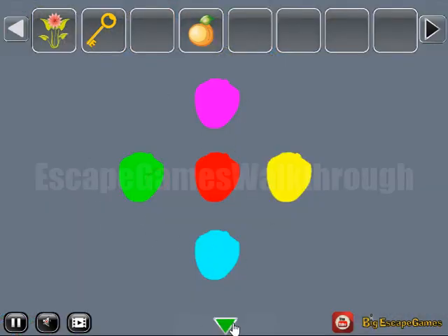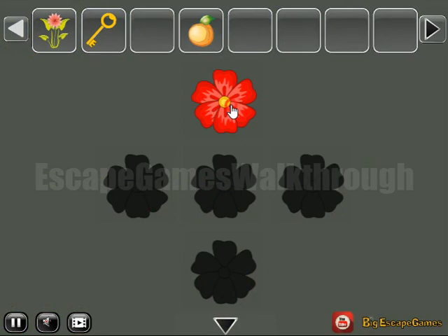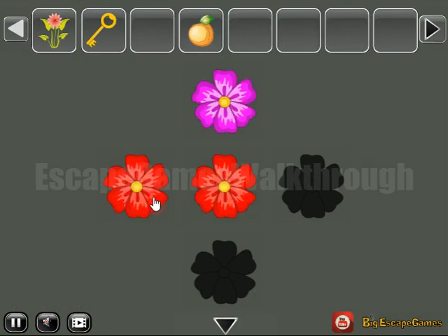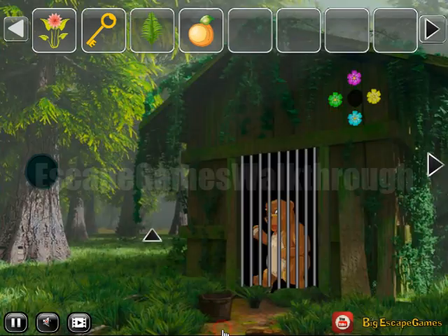Here we can see a hint of colored dots. The same colors we need to select here — we have pink, red, green, blue and yellow. So we've got the plant.